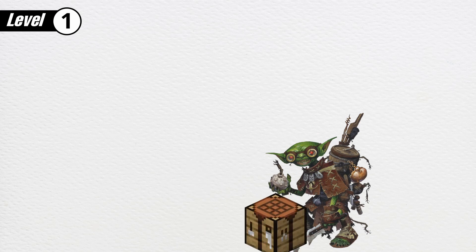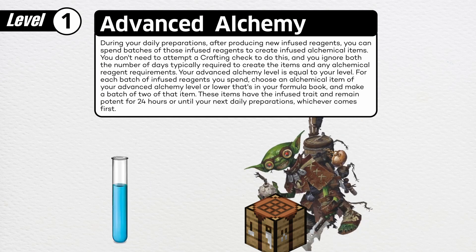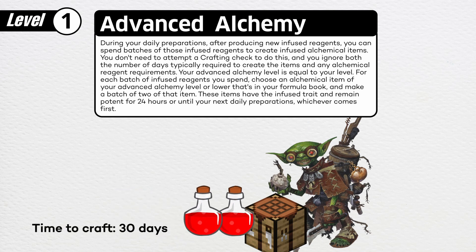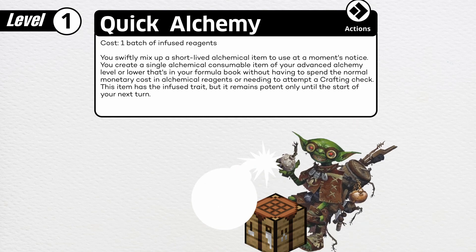You can use your reagents to create alchemical items in advance or on the fly. Using advanced alchemy, you can use one batch of alchemical reagents to craft two alchemical items of your level or lower, ignoring the usual time and cost of crafting said item. Quick alchemy adds spontaneity to your arsenal — create items with just an action, and it won't cost you a dime. Perfect for when you need a smoke stick to disappear into the shadows, or an acid flask to dissolve obstacles.